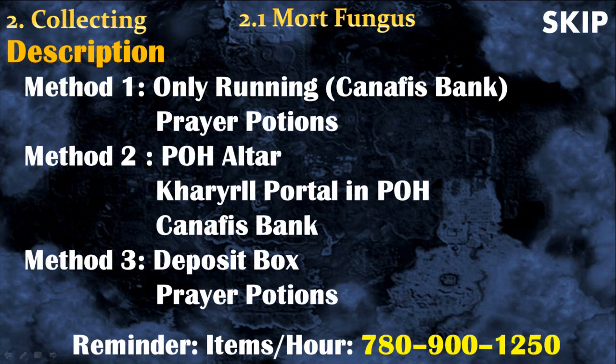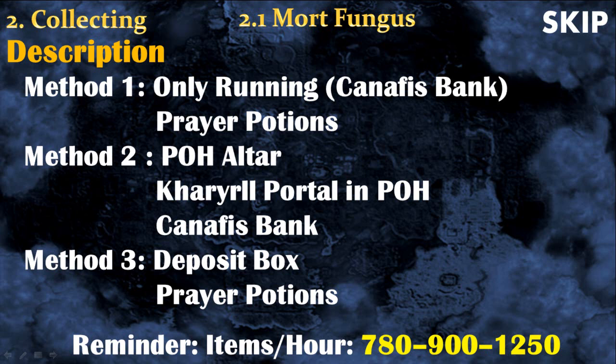The second method involves your personal house — you will need an altar and a Kharyll teleporter in your house, and you will be using the Canifis bank. The last and most efficient method is to use the deposit box inside the swamp and use prayer potions to restore your prayer points. If you do the math, you will find that using them allows you to get way more mort fungus and even more cash per hour.